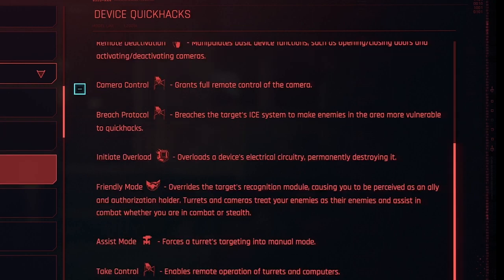There are different types of Quick Hacks targeting certain entities in the game. The first we'll cover here is device Quick Hacks. To upload a Quick Hack, activate your scanner with the left bumper, aim at the device such as a camera, and select a Quick Hack from the list using the up and down buttons on the D-pad, then press X to execute it.